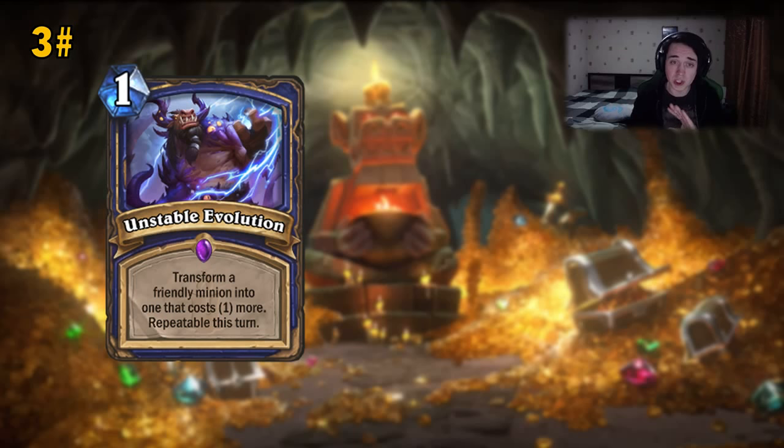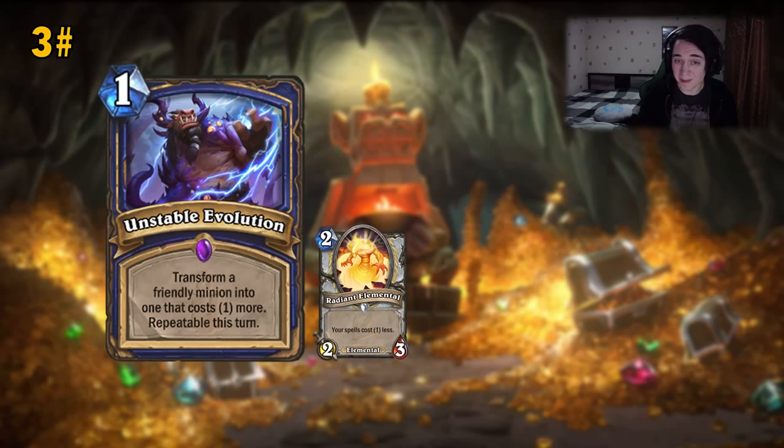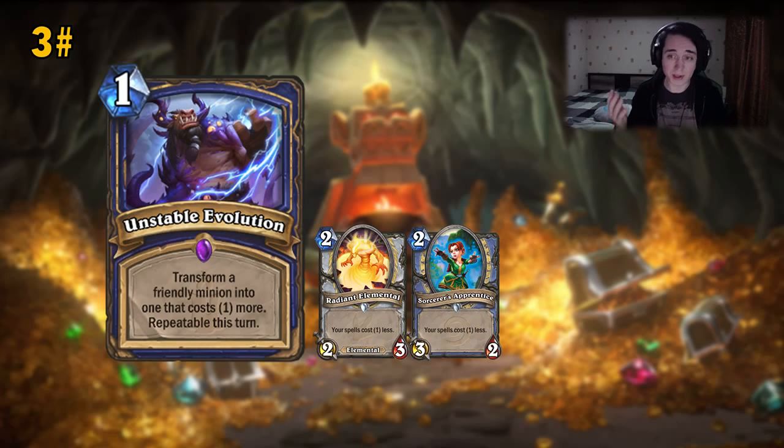You can keep Evolving one minion until you get a Taunt, then Evolve another until you get Charge to remove something. There's going to be a lot of RNG, but at the same time it's controlled RNG because you can keep Evolving many times and increase the chance of getting a good minion. There's also the meme route — you can have a full board of Totems, Evolve them all, and there's like a 15-20% chance to hit an Apprentice or Elemental where the Evolution costs 0 mana. Then you can keep Evolving your other 2-drops up to 12/12s, 10/10s, or 8/8 giants. It's one of the more insane combinations, but I don't think it'll happen that rarely — maybe at least once in 100 games.